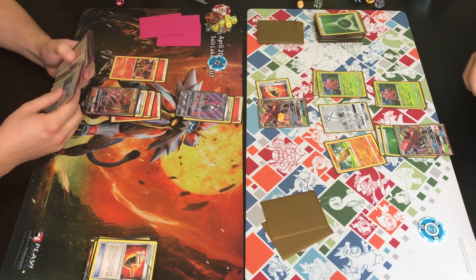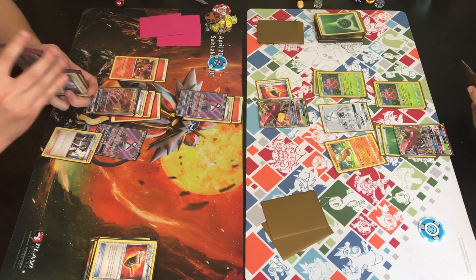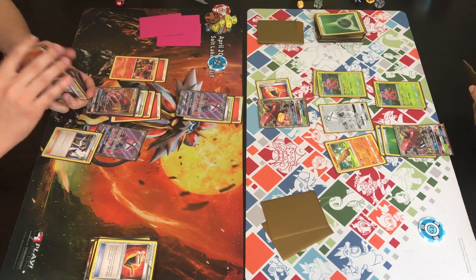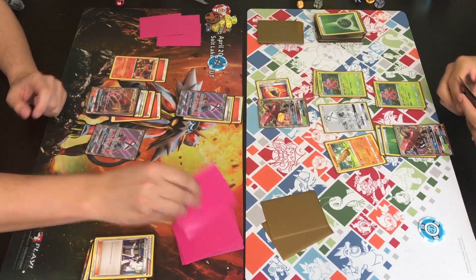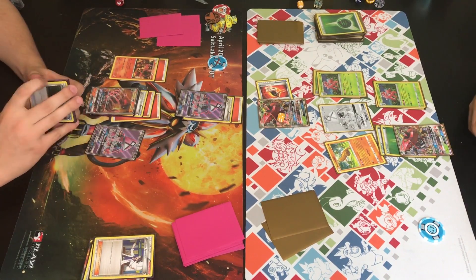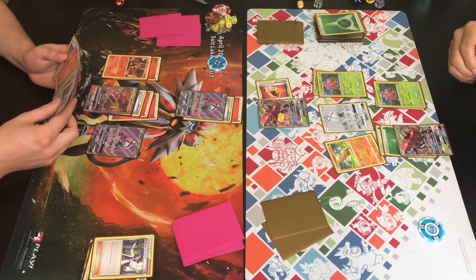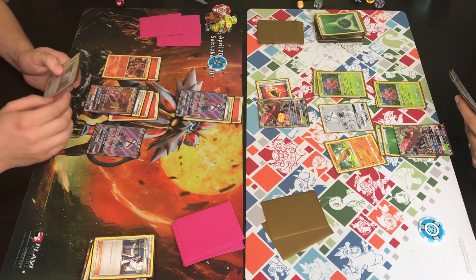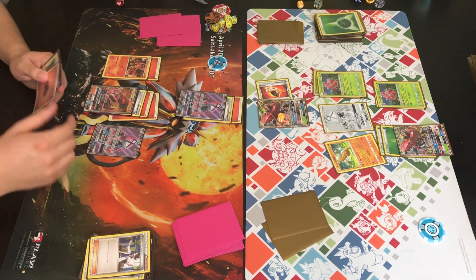Trainer brings up Lele with Float Stone, grabs another Lele, and wonder tags for Sycamore — possibly with a hand of zero. Trainer probably did not like losing that Volcanion EX with three energies, especially since he used Nitro Tank GX to supply it. We see two or three fire energies but he can't steam up anymore without a Volcanion EX. We see a Lysander, a VS Seeker, some energy — Trainer is deciding what his best move is. He singles out that fire energy.